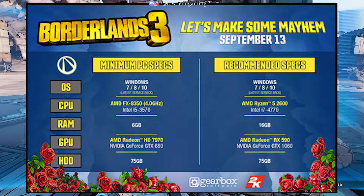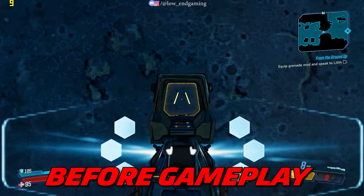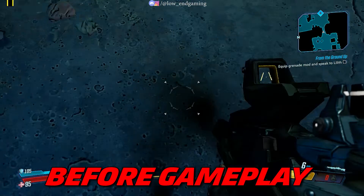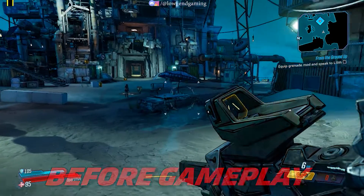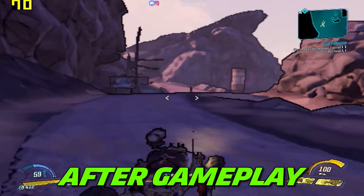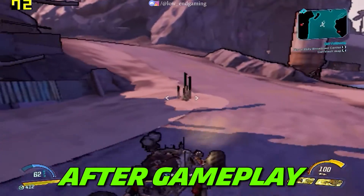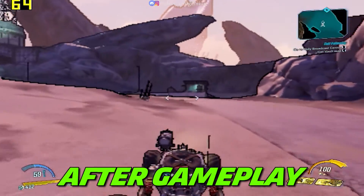These are the minimum system requirements to play Borderlands 3 on your low-end PC. This was how it was working on my PC before doing anything — it gave only 10 FPS and was totally unplayable. These are my system specs, and this is how the game works on my PC after doing all the tweaks. The game gave above 60 FPS and was very smooth to play.